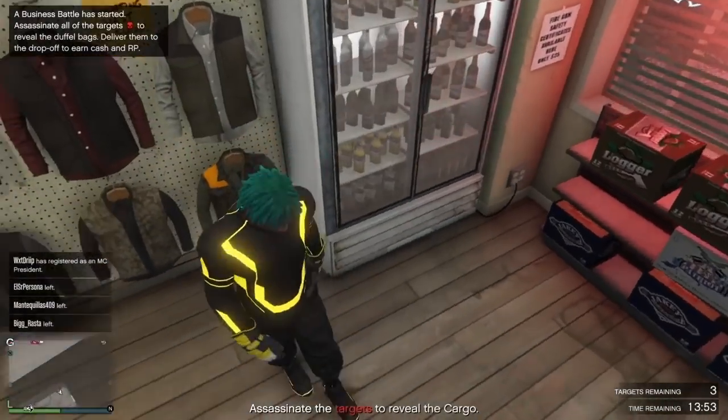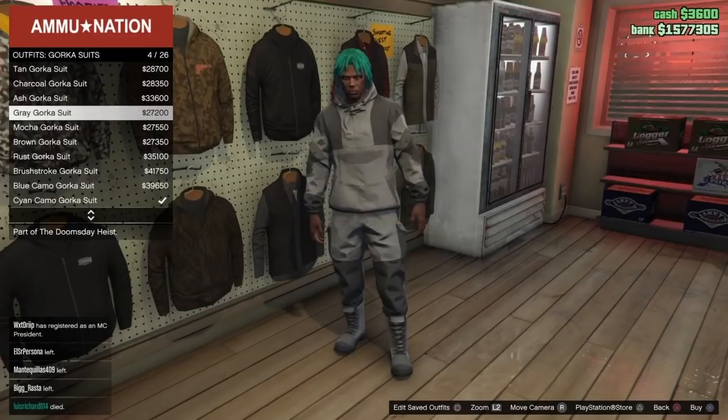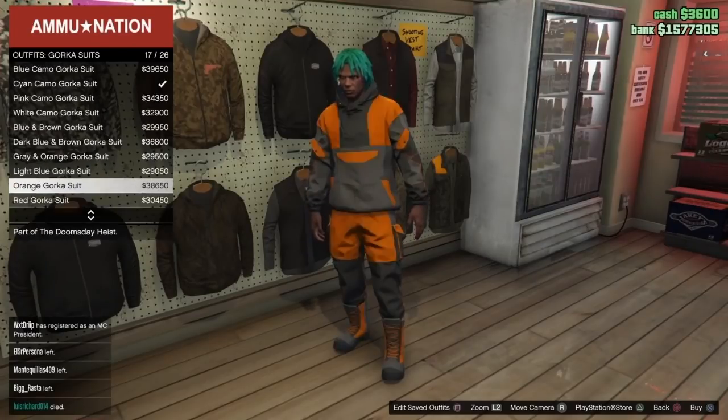Now we're going to do the Trashman. For this one you're able to edit whatever Gorka pants you want onto it. Start by going to Gorka suits and pick whichever pants you like — we'll go with the white and red ones.